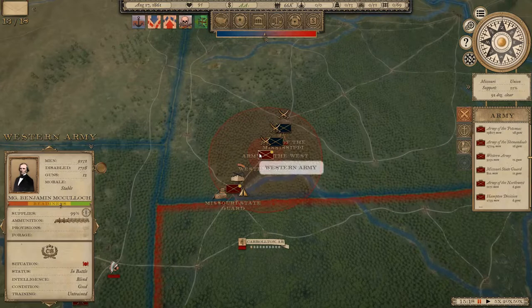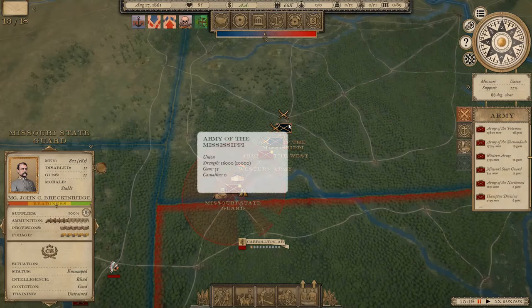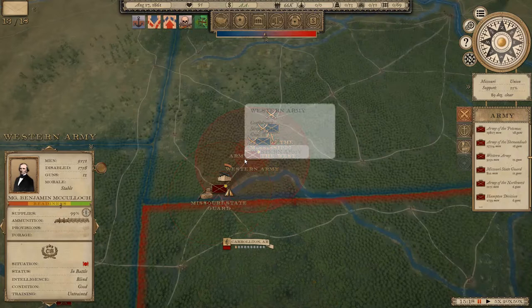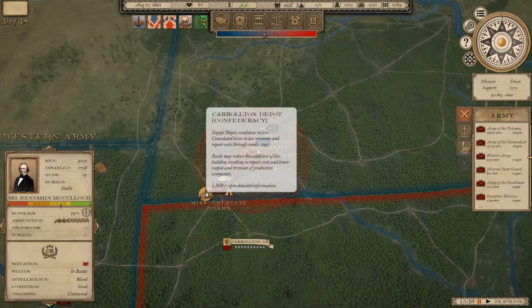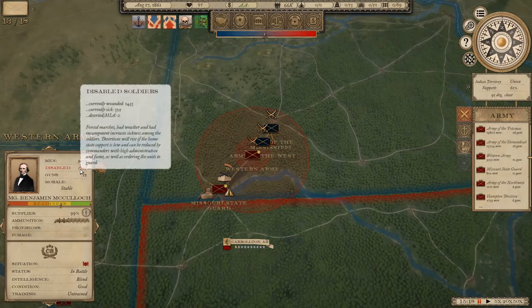In the last episode we left off having just fought a nice big battle down in southwestern Missouri, where McCulloch's Western Army backed up by the Missouri State Guard under Major General John C. Breckinridge saw off the Union advance from the Army of the West and the Army of the Mississippi. We basically sent them packing back north. We really don't have the manpower to pursue them and we're still working on improving the supply situation out in the western theater.